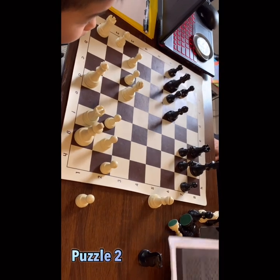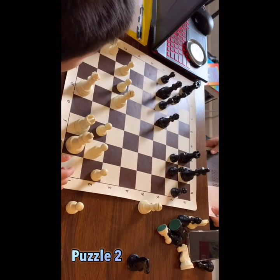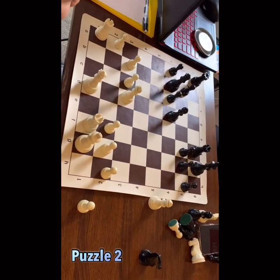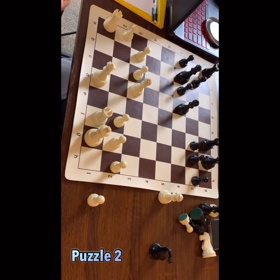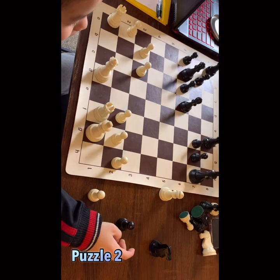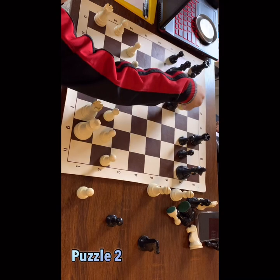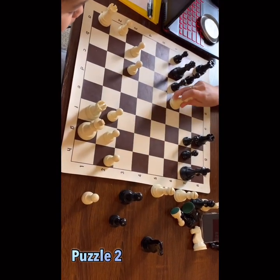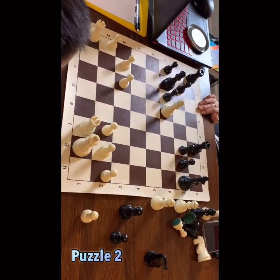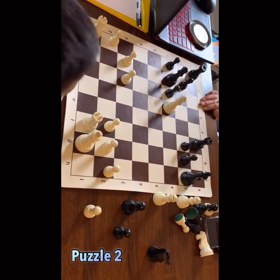Easy exercise, but in this position unfortunately you cannot win the piece or rook immediately — you can only win a pawn. But in many games that's enough for the win. Just take this pawn. Good job! Now you have an extra pawn and also an advantage. What advantage do you see?